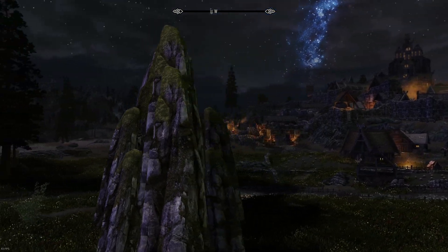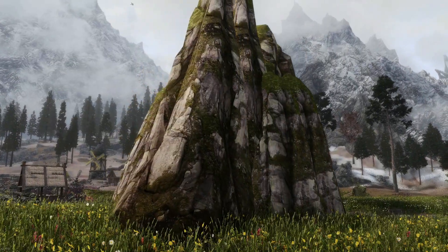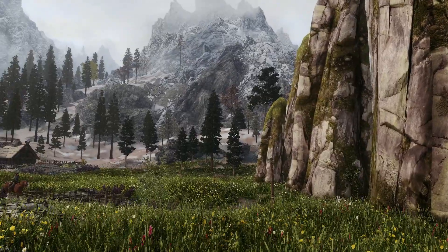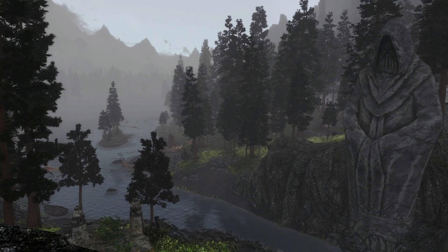The next mod I'd like to show you is Ancient Lands by Kralix. This mod adds several objects in some areas to make Skyrim feel more fantasy-like. This is just outside Whiterun, and this is a massive rock formation on the road leading out - it's just adding bits like this which add a bit more depth and immersion to the game. And this great big statue of a man is outside Riverwood.